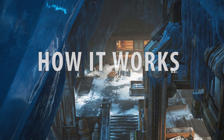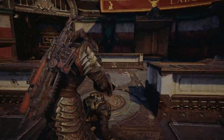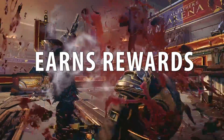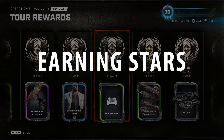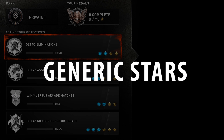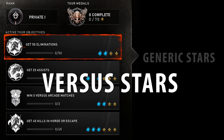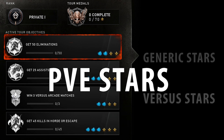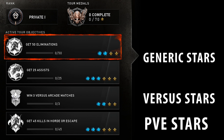How it works: Tour of Duty is very simple. You are simply going to be earning stars, and earning stars is going to earn you rewards. There are tons of rewards and earning stars can be done in a variety of ways. First of all, you're going to have daily stars — these are a section that refresh every day. You're going to have generic stars that can be completed inside of any game mode, versus stars which can only be completed inside the versus modes of Gears 5, and finally PvE stars, which can be completed in Horde or Escape. These generally net you the most stars.